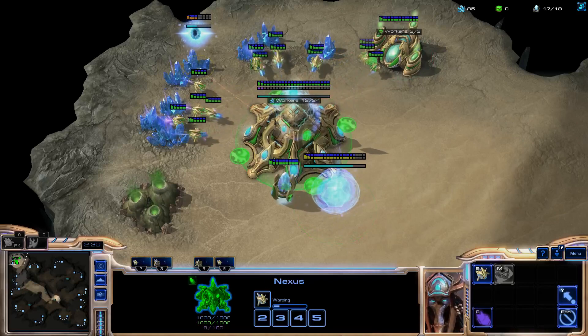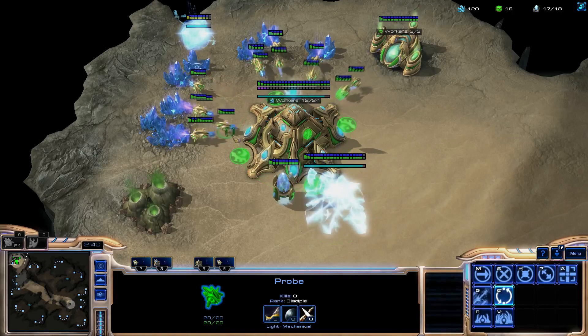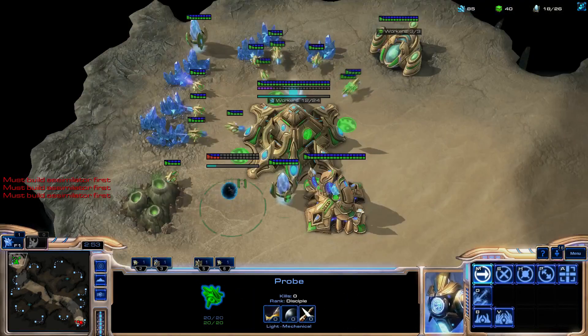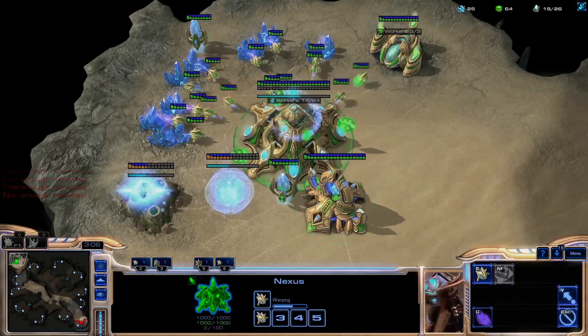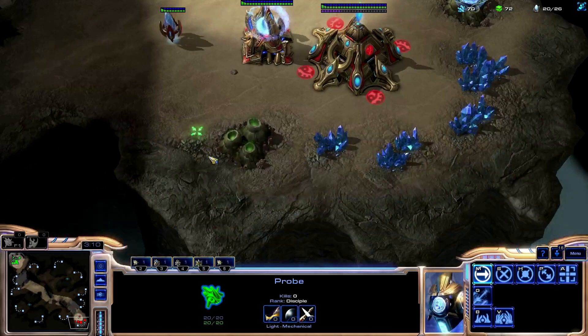Putting the pylon behind the mineral line means that if he scouts with his mothership core and tries to poke inside your base, the stargate will be very far away. But it's basically up to you — some people prefer the stargate closer so the oracle gets there quicker. On 18, you want to put down the core and then grab a second gas on 18 as well. After the gas, you'll be chronoing again since there's nothing better to chrono. You want to scout the opponent's gas timing — if he has 3-3 on each gas with only one gate and is skipping his zealot, or if he has two gates, you have to play differently and defensively.